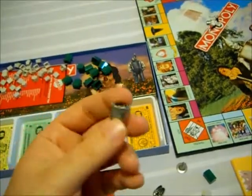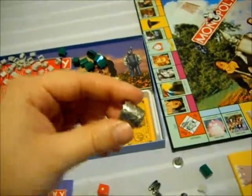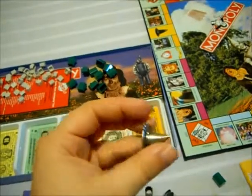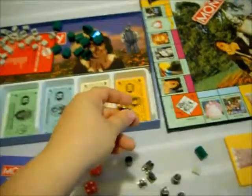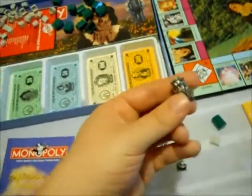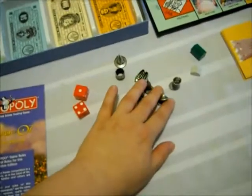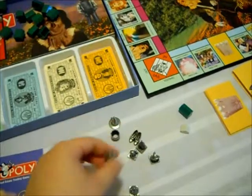Glinda's Crown — you can see all the way through it, so that's very pretty. Then we have the Wicked Witch's Hat, the last token. My favorite token to play is Cowardly Lion because he's just my favorite character. My least favorite token is actually the Tornado. They're all good, though.